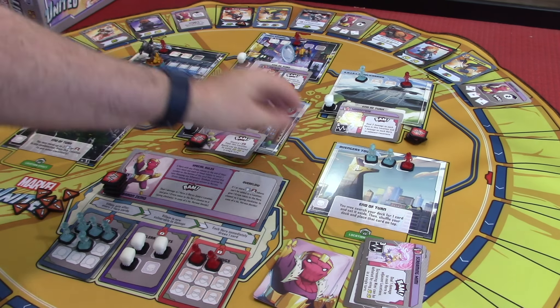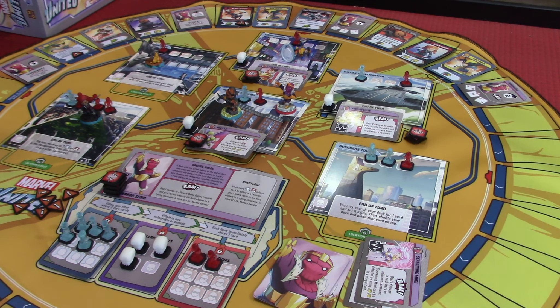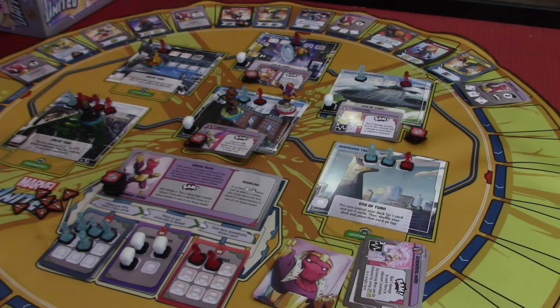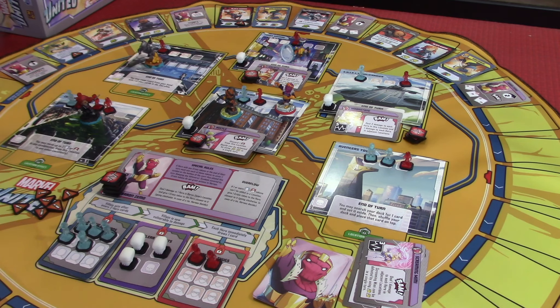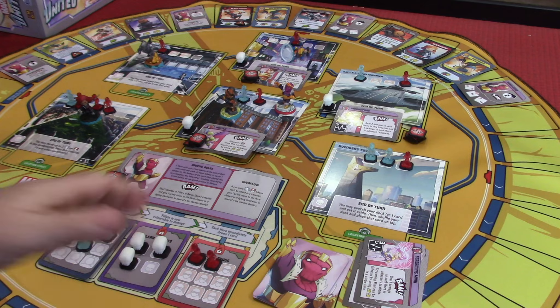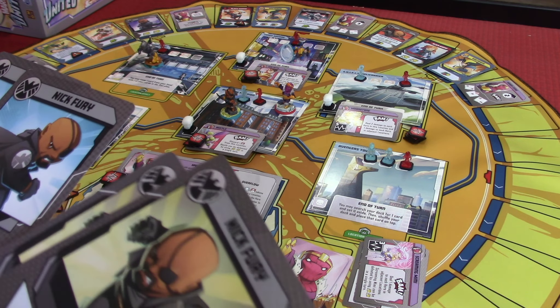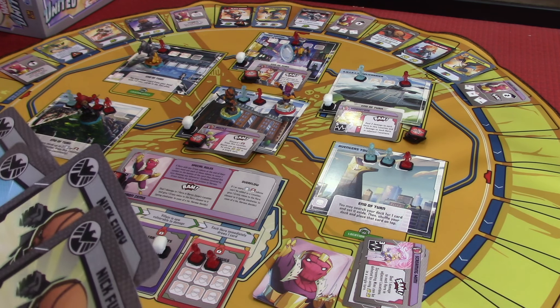Now that Baron Zemo is done, Nick Fury's going to go next — he's going to stand up. We're going to draw four cards for him. This happens in the draw phase which comes first. If you look at the player turn order, the first thing that happens on a hero's turn is draw cards — so he gets to draw four, then gets to play cards. He can take out Beetle, but Beetle's power isn't that bad. I cannot attack Baron Zemo yet — we have to make him vulnerable, which requires two of our missions to be completed.